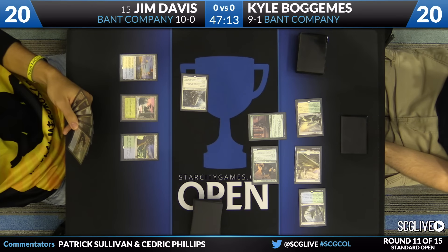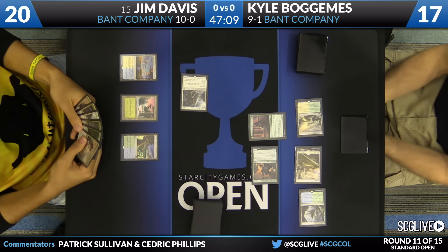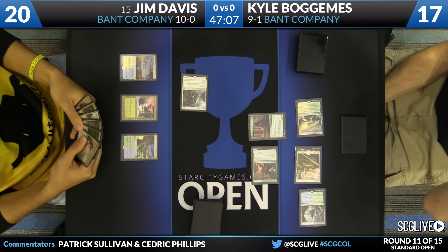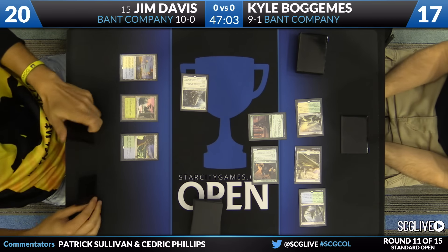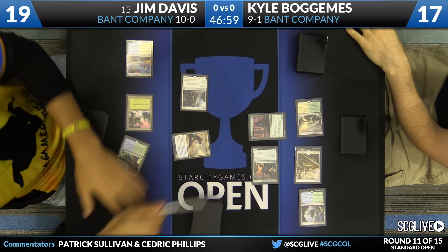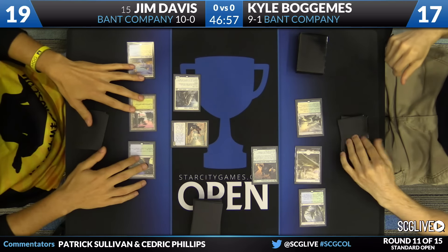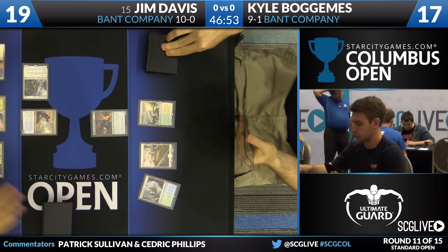Davis will start by attacking with the Thalia. Bogomis has no good block, so he's going to fall down to 17. It actually looks like Jim has the other copy of Thalia in his hand, so let's call that a dead card. He's going to play Reflector Mage and he'll use it to bounce the Pacifist. I think it has to be the Pacifist, because Davis is trying to play a tempo game here — can't attack with the Reflector Mage next turn if the Lamphole Pacifist is in play.